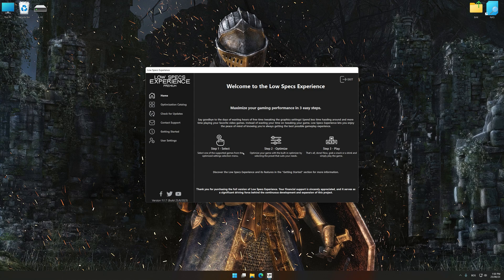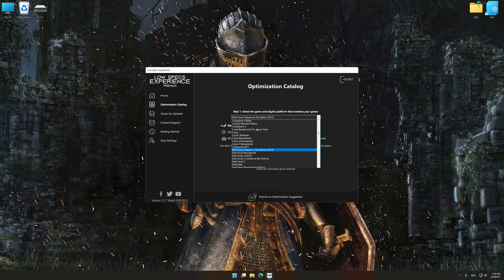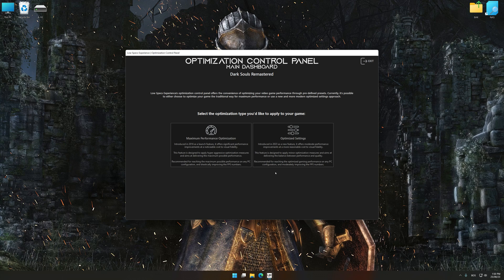Now select the optimization catalog, select the applicable digital platform, and then select Dark Souls Remastered from the drop-down menu. Once done, press the load the optimization package button. Low Specs Experience will automatically detect a supported game version on your system. Press OK and the optimization control panel will load.